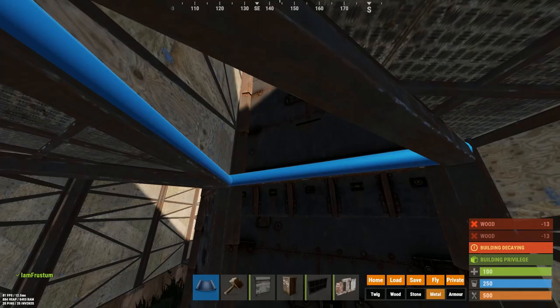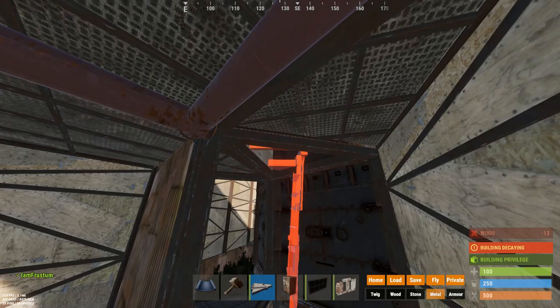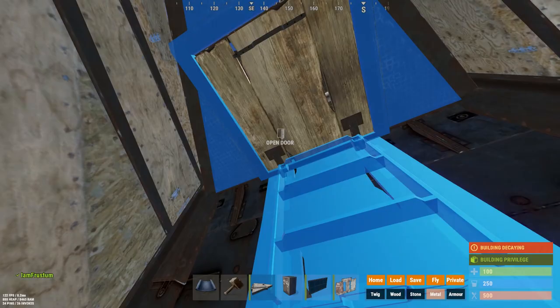Add triangle frames — triangle frame, triangle frame — then ladder hatches. It doesn't really matter which way they're facing, but I prefer to have them this way. Ladder hatch, ladder hatch, and there you go.